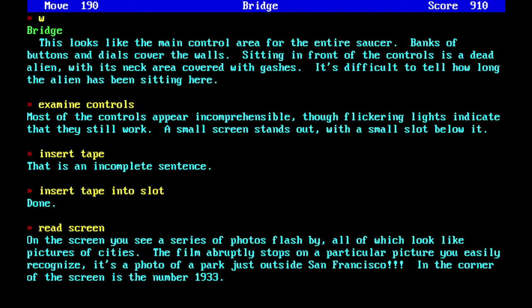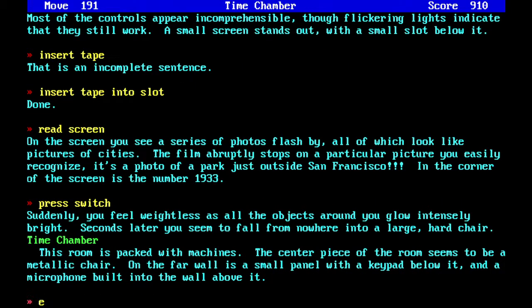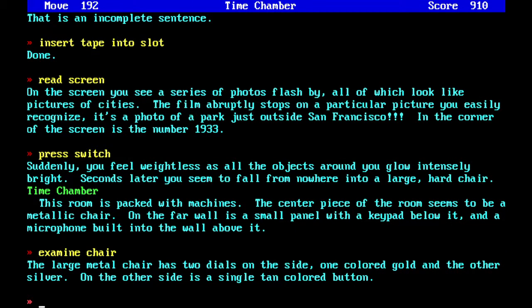Now that we have a year, we can just press switch and zap there. Back in the time chamber, we examine the chair. The large metal chair has two dials on the side — one colored gold and the other silver — and on the other side a single tan-colored button. I'm not actually sure what happens when you tinker with the silver dial, but I don't want to play through the whole game again, so we won't do that. That's where you find out what the buttons and dials do.